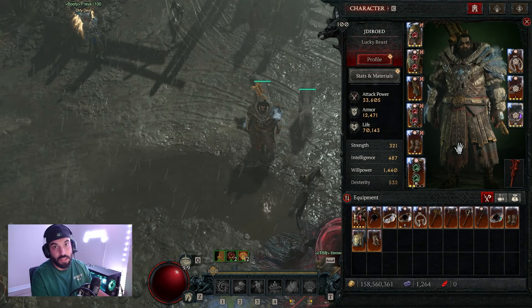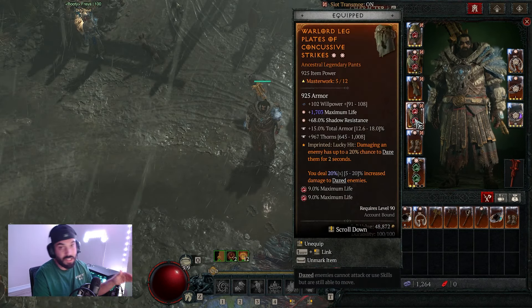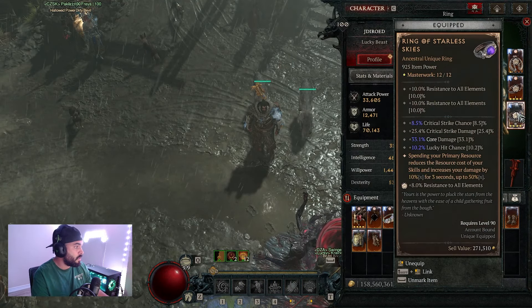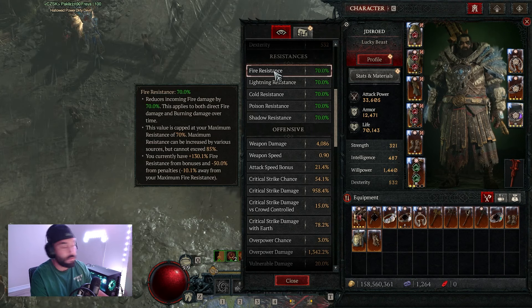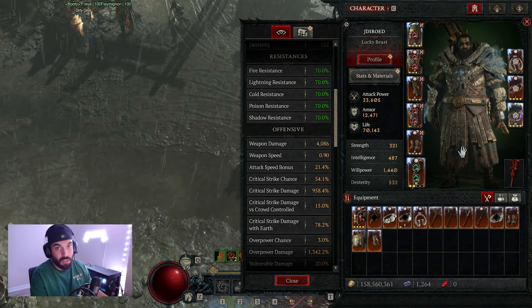For gems — since you want to be a big thick bear, put rubies in your armor to increase maximum life as high as possible. For the weapon, we're going crit damage, so emeralds in our two-handed weapon. For jewelry, I went all-resist, but if you don't need all that resistance, just go the gem that covers the resistance you need most.